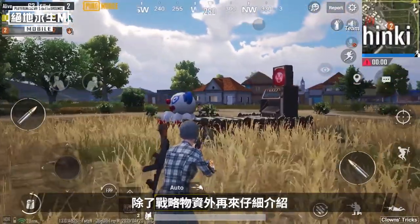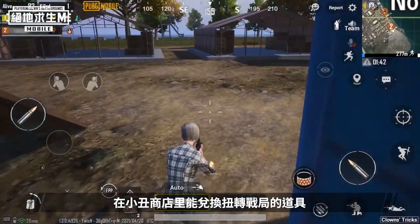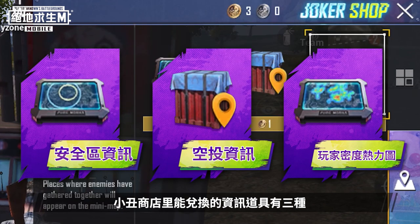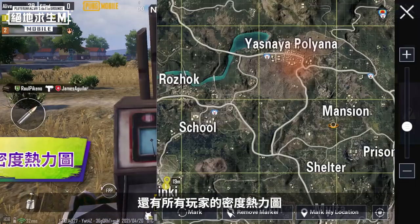Besides combat supplies, there's another kind of supply on the clown float that helps in turning the tide of war — information items. There are three kinds of information items that players can get from the clown float: play zone information, airdrop information, and a thermo mat.